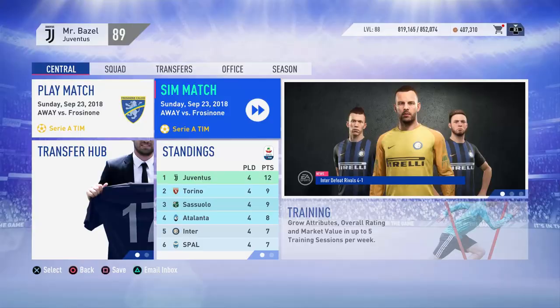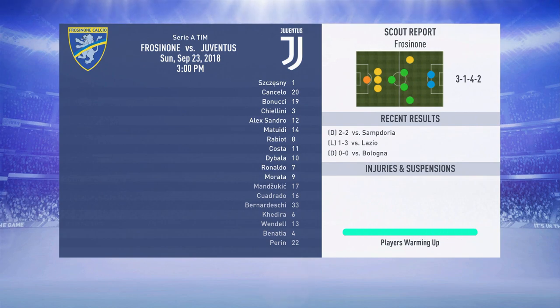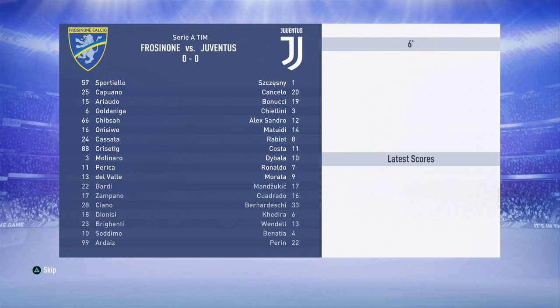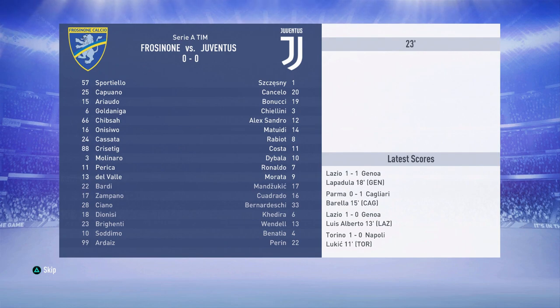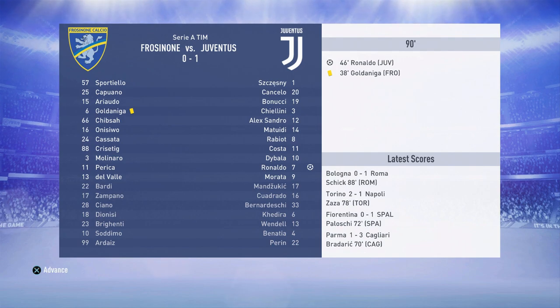Now we're playing against Fiorentina away from home on sim, because I want to try playing three games and simming one every episode going forward. Ronaldo scores in the 46th minute — one yellow card and one goal so far — I expected us to win so that's why I simmed this one. We'll sim the easy games. One-nil win, and that is going to be the end of the episode. If you enjoyed, please leave a like, comment your thoughts, suggest January signings, subscribe if you're new, and I'll see you in the next episode.